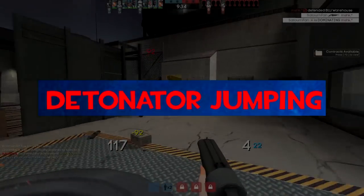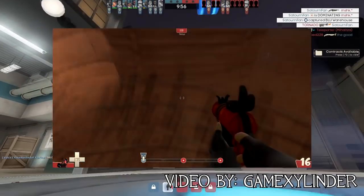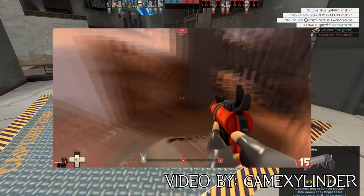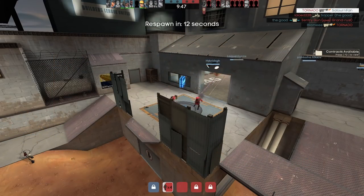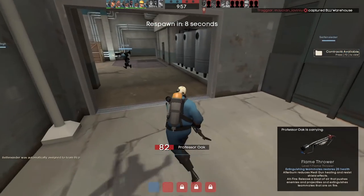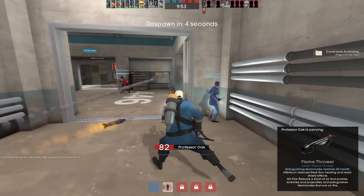Detonator jumping. A method of movement in TF2 available for Pyros, which isn't too hard to master. To perform a detonator jump you need a Detonator, a secondary Pyro weapon. While obviously not as powerful as rocket jumps, detonator jumps can help players cross decently sized gaps and climb ledges. A detonator jumping tutorial can be found in the description.